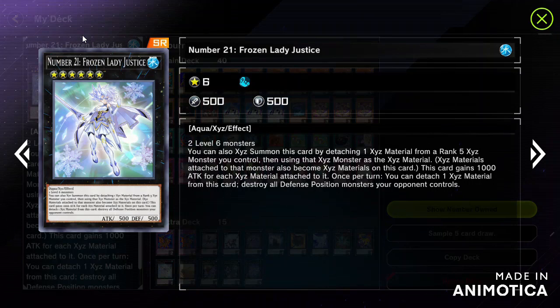You can also summon Number 21 using a rank 5 XYZ monster as material. You can use a rank 7 monster overlaid with a rank 5 monster to summon Number 21, giving you additional flexibility in how you bring it out.